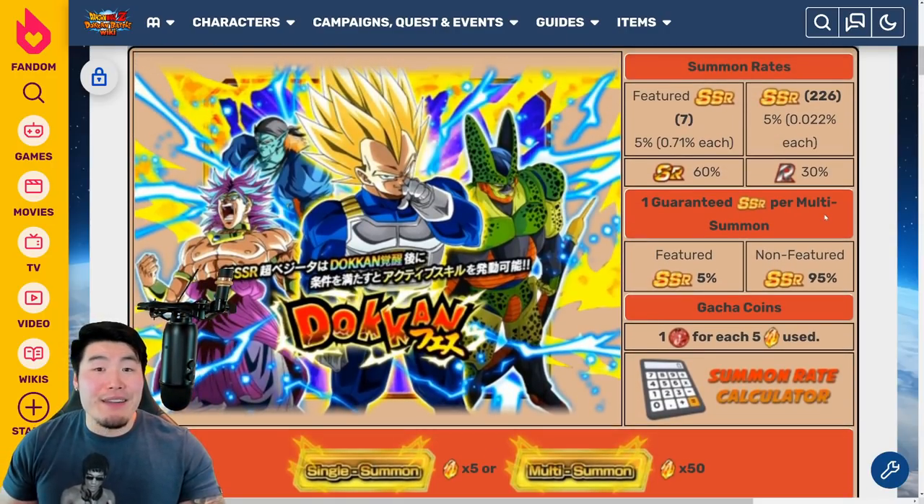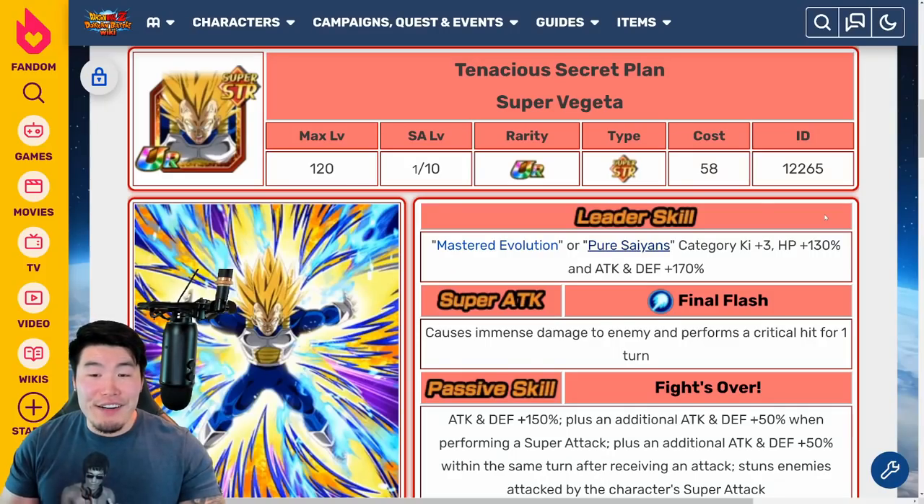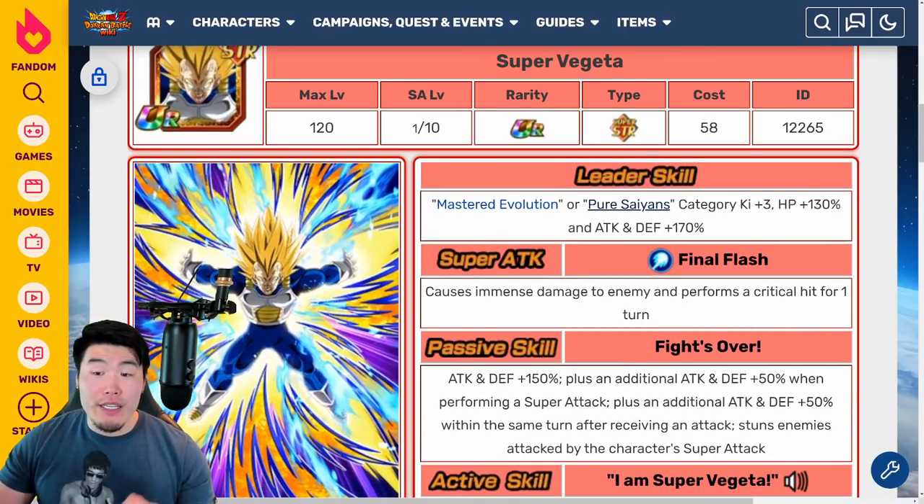Now let's talk about the man himself — the STR Super Vegeta. It's no secret at this point that he is just amazing, busted, broken — all those things rolled into one. They really went all out when they designed this unit. Starting with the leader skill: it's Mastered Evolution — which is his new category — or Pure Saiyans, Category Ki plus 3, HP plus 130%, and Attack and Defense plus 170%.